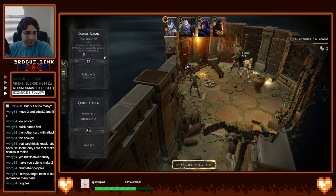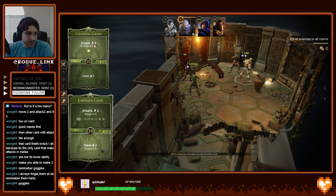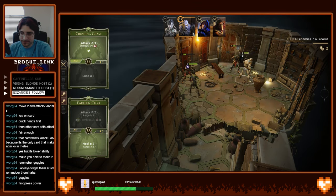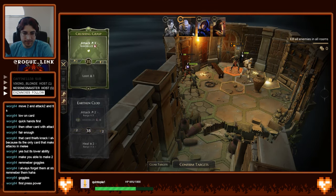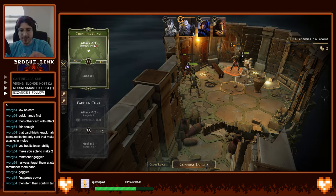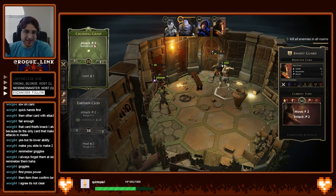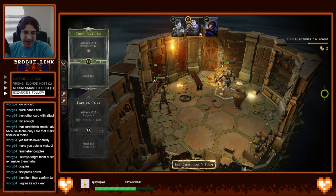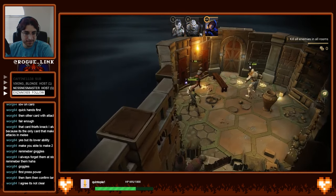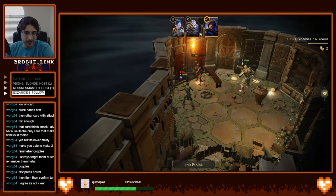Yeah, I don't know — the timing for using items is really unintuitive for me for some reason. Heal first. Well, because — then confirm. Yeah, see, that's the thing: that time I did confirm targets and it immediately used it, as opposed to me using the item. I want to see the items I can use over here, not over here. Yeah, we'll take three damage, sure.